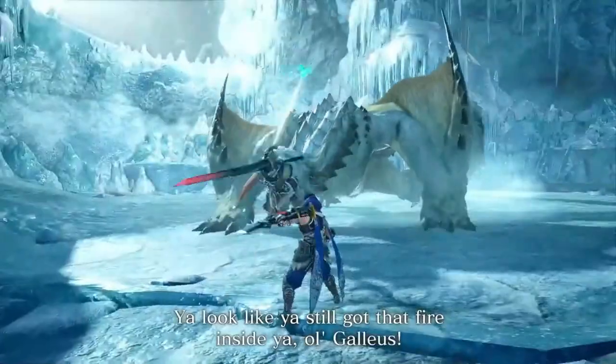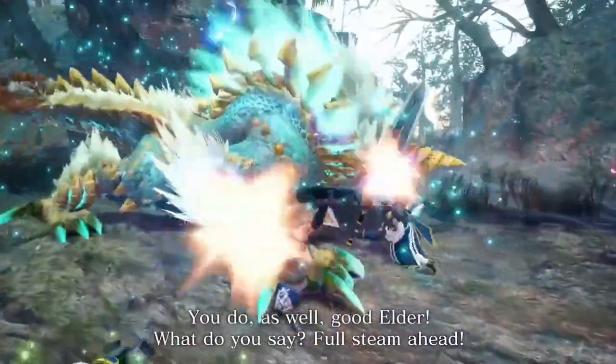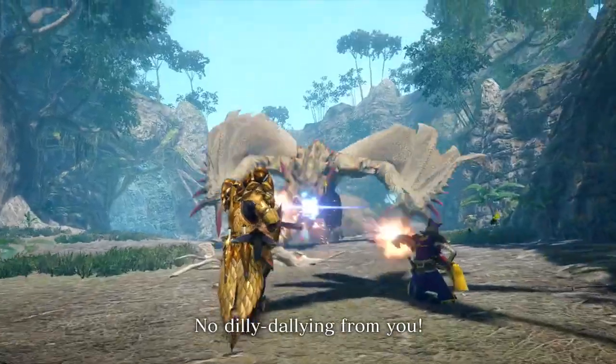As we already know, followers will feature story NPCs that hunt alongside you for specific quests. Here we get to see Utsushi perform a dual spiral slice while Luchika and the Hunter gun down the Espinas together.